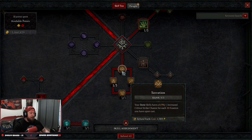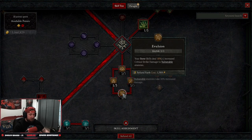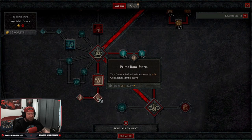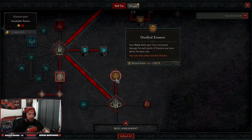We take pretty much every bone passive available: three points into Serration for more crit strike chance, Compound Fracture for more damage after critting 10 times with bone skills, Ossification for more bone skill damage to vulnerable enemies, and one point into Rapid Ossification so that after spending 100 essence our bone skills get a cooldown reduction — mainly for our ultimate, Bone Storm.